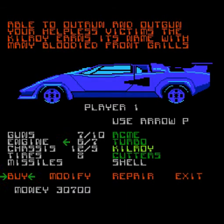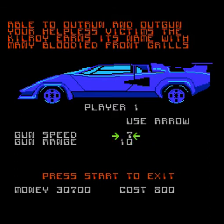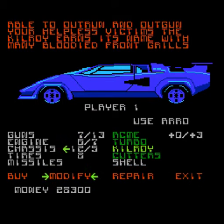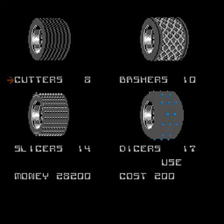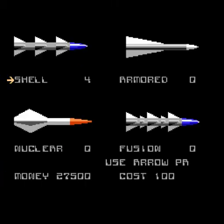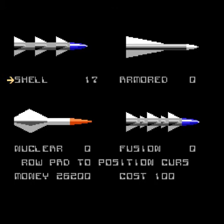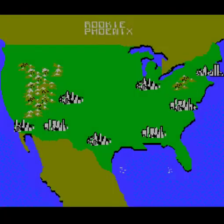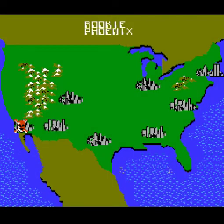Now let's change our guns — I can bring the gun speed up to 13. Let's get those tires changed out and buy some Bashers, and I'll buy a bunch of Shell bombs using the Select button. Now we're heading east on our way to Phoenix, leaving a bloody trail of corpses along the way.